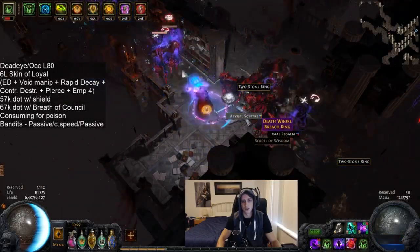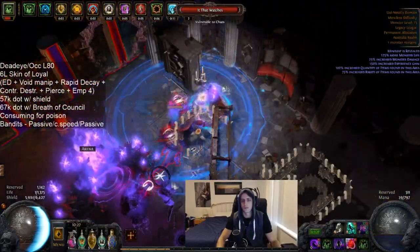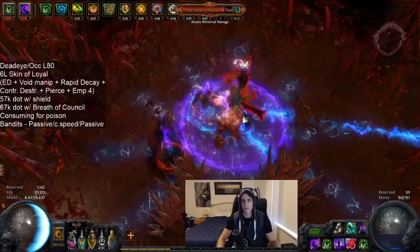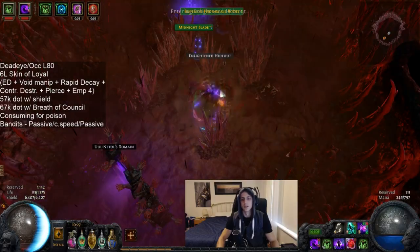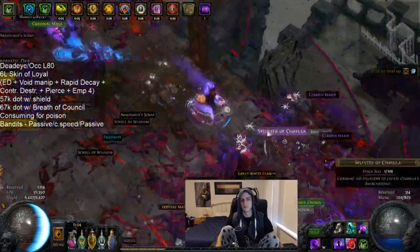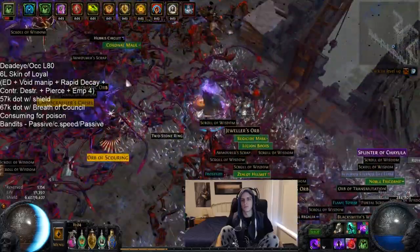Hey guys, it's Mathyl here once again and today I want to talk about the latest character I'm building, which is an Essence Drain Lowlife Scion with the Coruscating Elixir instead of the Shavs, using a Skin of the Loyal strictly because I'm trying to go for the absolute max DPS of an Essence Drain I've ever had before.